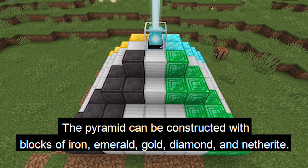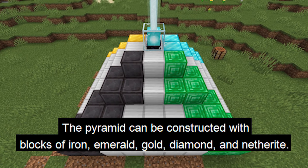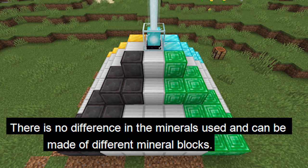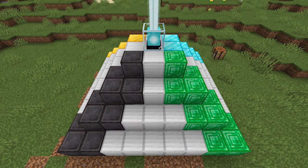The pyramid can be constructed of blocks of iron, emerald, gold, diamond, or netherite. There is no difference in the minerals you use for the pyramid. Also, the pyramid can be made of different block types mixed together — it doesn't have any effect on the beacon.